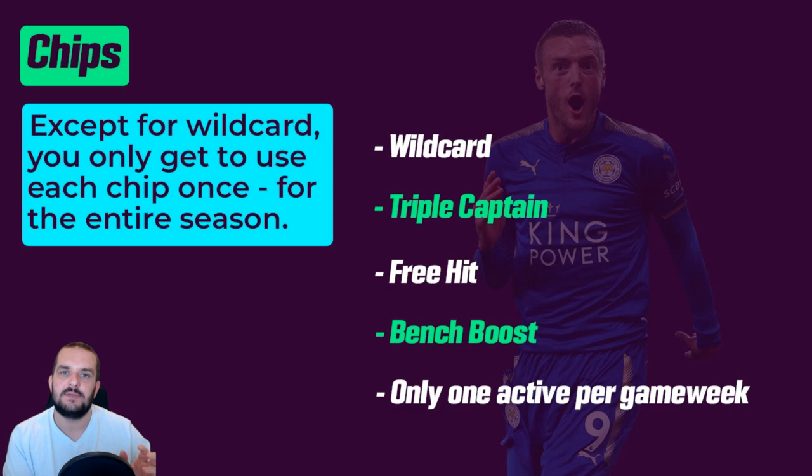The free hit chip is really important for navigating blank game weeks and double game weeks, which happen later in the season. A blank game week is when some teams are missing because they're in a cup game; a double game week is when a fixture gets rescheduled and a team plays twice in one game week. The second wildcard is also great for those situations. I like keeping the triple captain for double game weeks — there's a big chance a player plays two games and gets a huge points haul. Bench boost tends to work best after a wildcard or even in game week one when you can set up your bench optimally. I try to save chips for double and blank game weeks, which tend to arrive around game week 30.